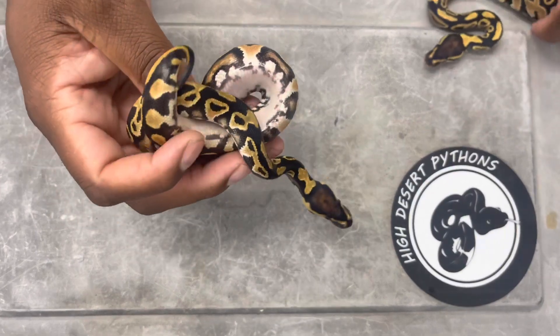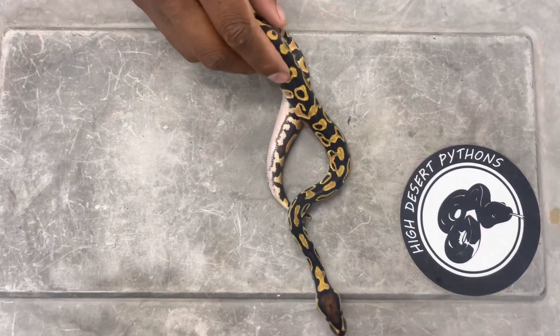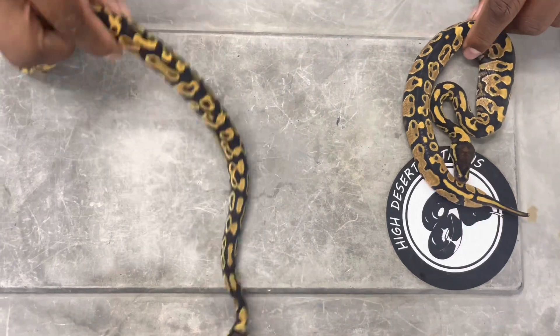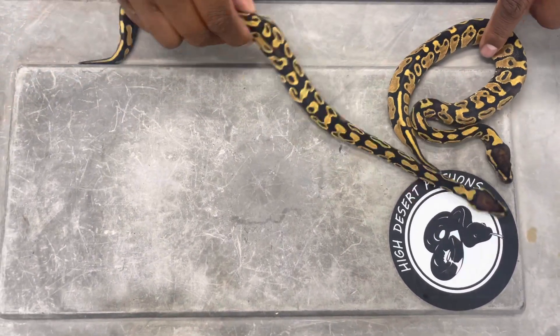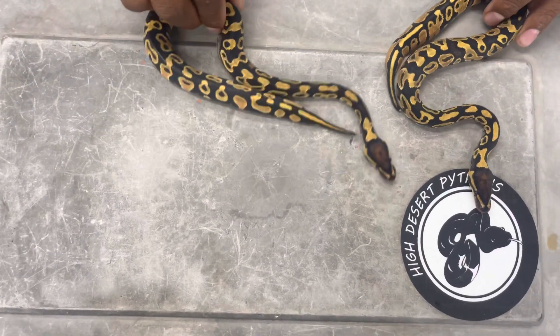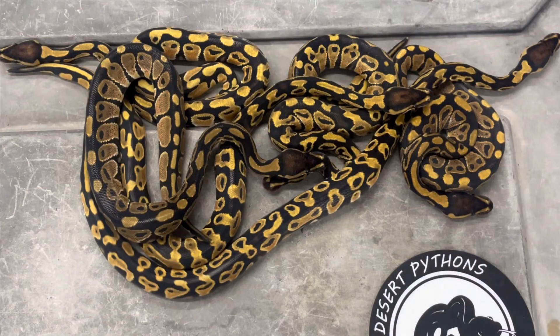This one is my hold-back and this one is already spoken for. Check out that girl - real female heavy this time, OD asphalt possible het lavender. The only things available from this clutch are the two orange dreams possible het lavender and the normal possible het lavender. Everything else has been spoken for or is being held back. Just a little project to add some more genes down the road. Hope you enjoyed the video - make sure you like, share, subscribe, and hit the notification bell so you know every time a new video pops up. Till next time, peace!